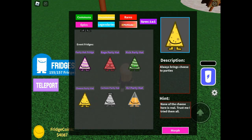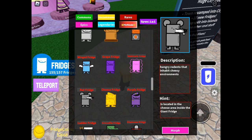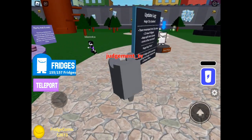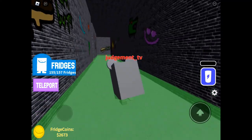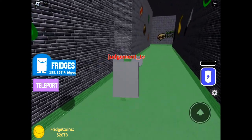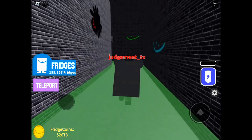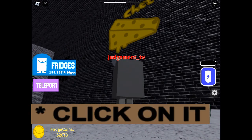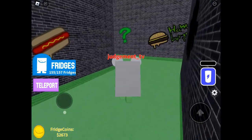On to the Cheese party hat. I figured out it was something to do with the sewers and the graffiti, but I didn't realize you have to do it dressed as the rat, so you'll need the rat fridge to collect this one. Make your way into the sewers and look for the cheese graffiti — the hint says 'all the cheese down here isn't real.' Just click on each one, giving a couple of clicks per piece since you can't always physically touch them.